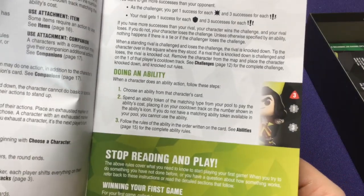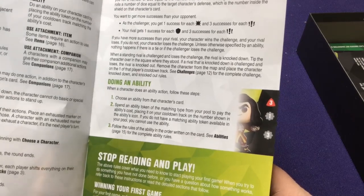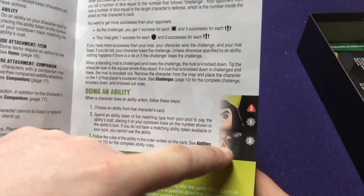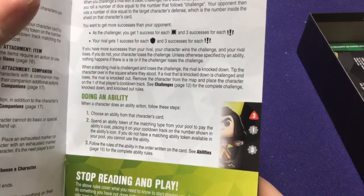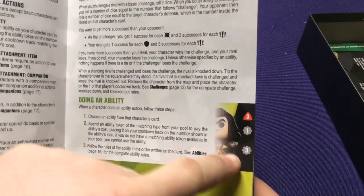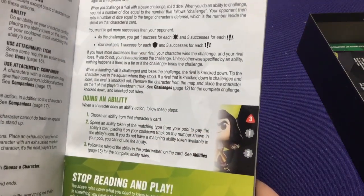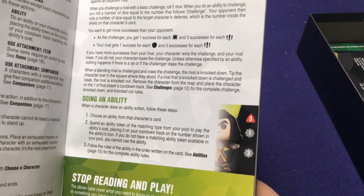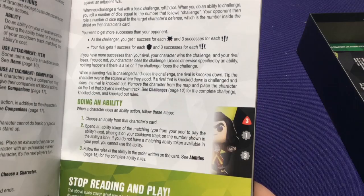If your successes are higher than the defender's shields, you win the challenge. For abilities, you just follow whatever the ability says. You spend an ability token by putting it on your cooldown track, shown by the numbers. If he has a three, a one, and a three — if you want to use his three ability, you take your red token and put it on the three spot. It takes three turns to cool down before you can use it again. If he puts it on the one, the next turn it comes off and he can use it again.